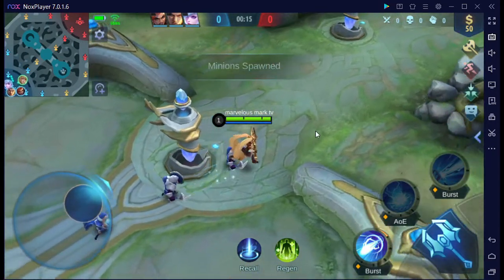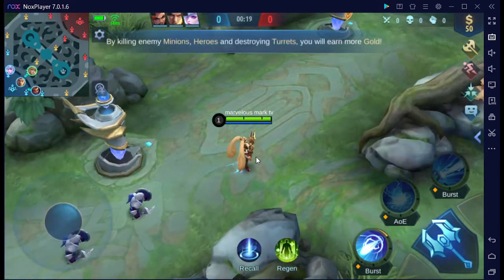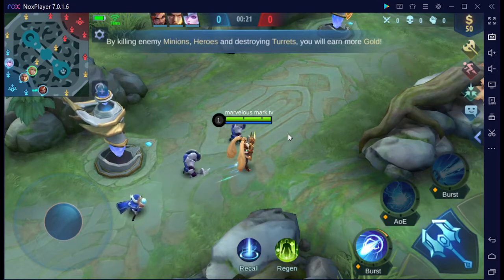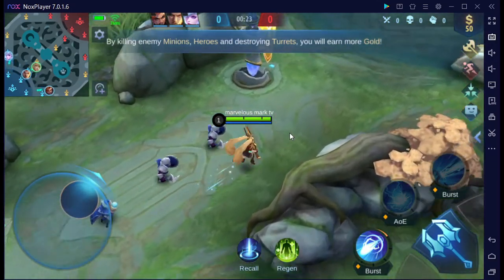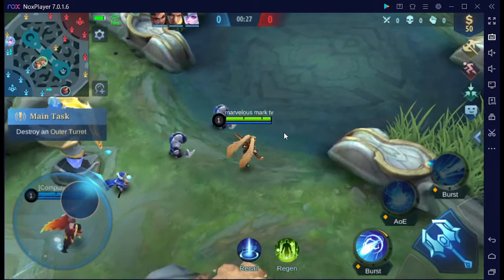All troops deployed. You will get gold by eliminating enemy heroes and minions or destroying enemy turrets. Objective! Destroy the enemy outer turret.